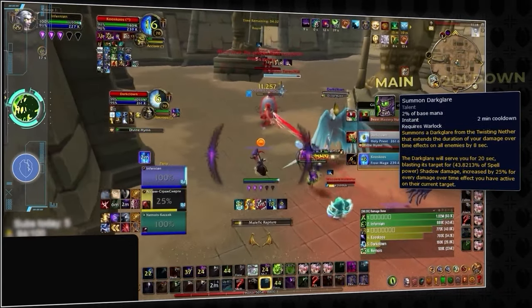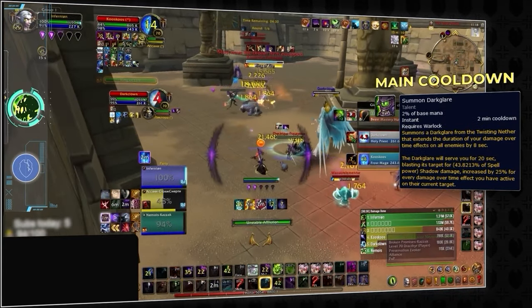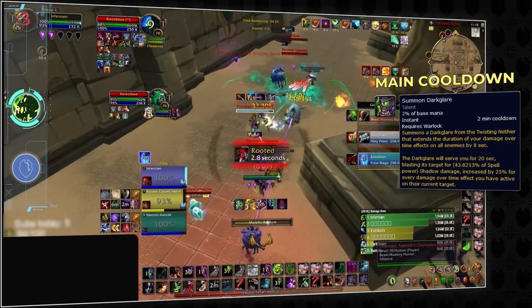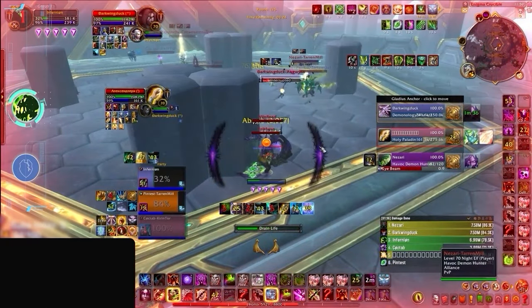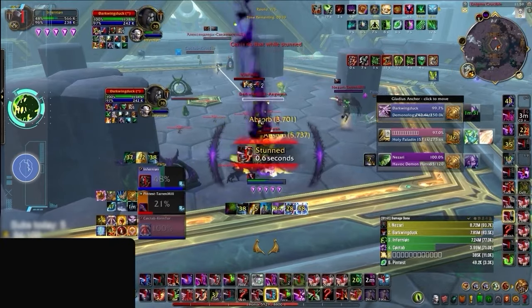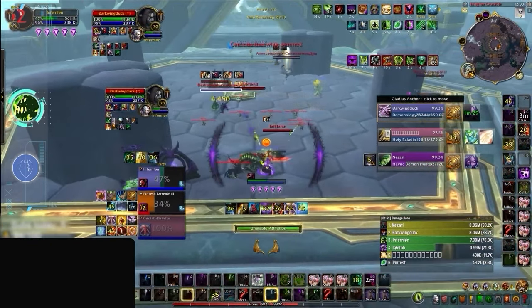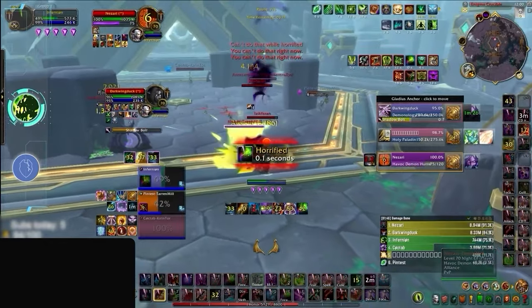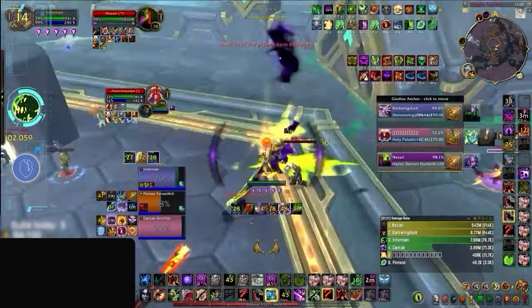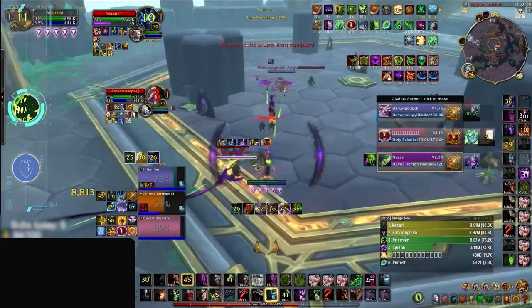Before using Dark Glare — their true offensive cooldown — the Warlock then needs to spam Malefic Rapture to make the dots explode. Even though this damage can technically affect multiple targets and last a very long time, it's so simple to avoid. Healers can dispel the empowered dots, and the sequence can be delayed with interrupts. Dark Glare's two-minute cooldown also makes it inefficient, which is why Affliction Warlock goes in the C tier.